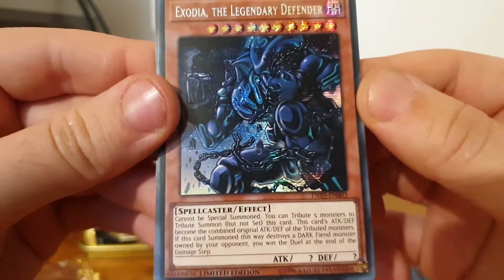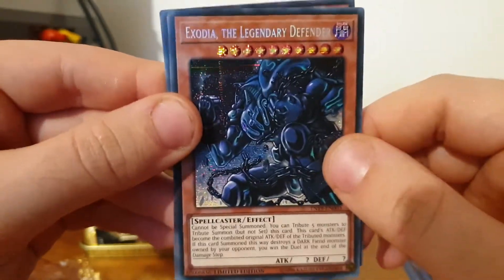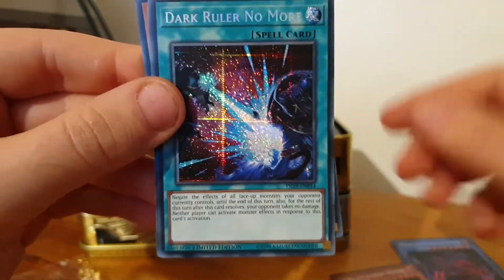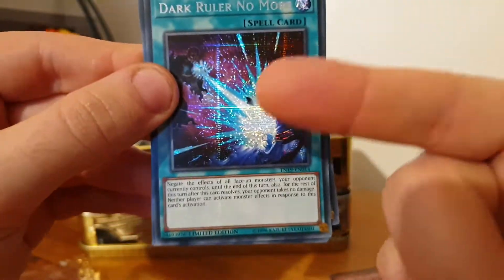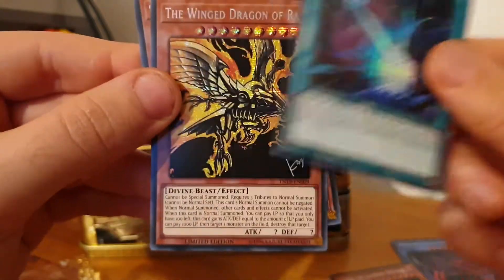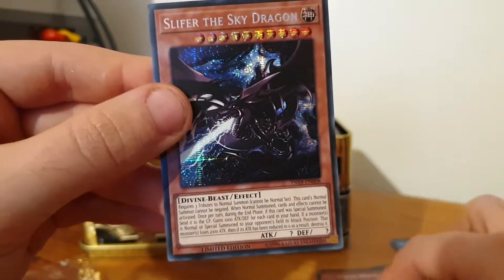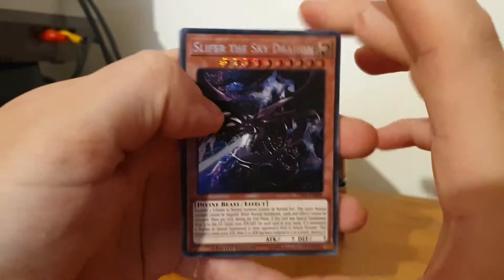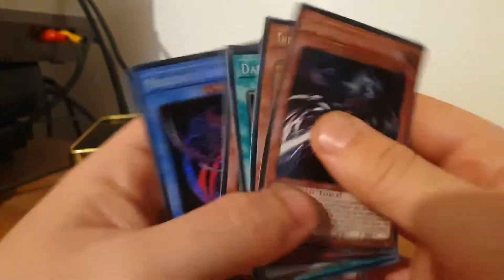The Exodia the Legendary Defender — that is cool, I actually wanted one of those. I always used to like the Exodia deck format back in the day — there were some good builds you could have, but it was never a meta deck, still pretty cool nonetheless. And we got the spell card I wanted — Dark Ruler No More — it's got a pretty damn good effect. I don't know how useful it actually is, but I'm really glad I got a copy of that because I was after that card. And then we got Winged Dragon of Ra alternative artwork. So we've now got all three God cards, and another Slifer the Sky Dragon.